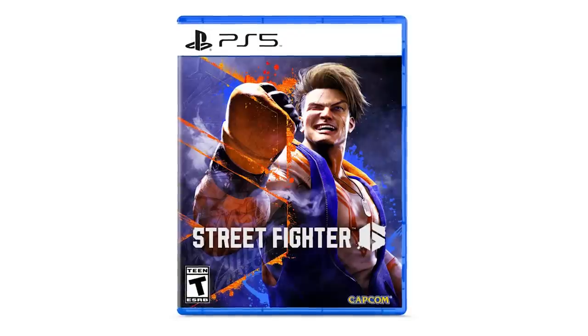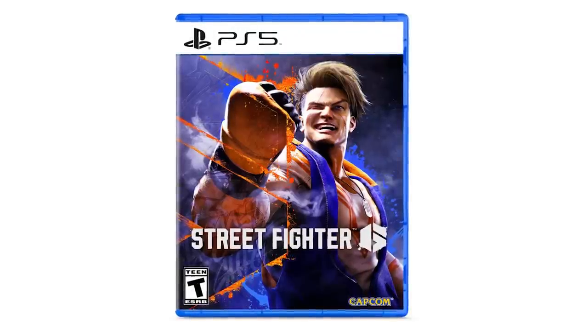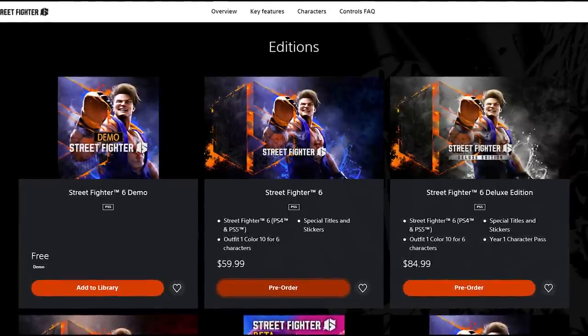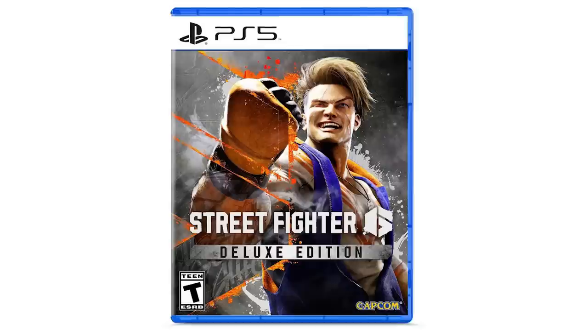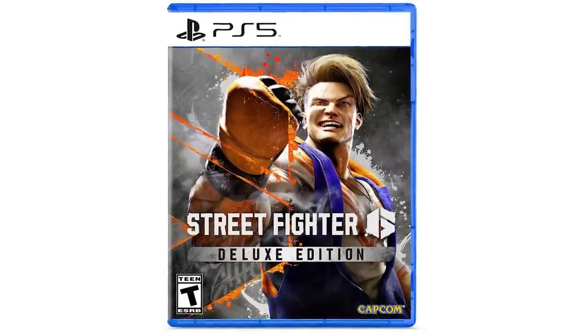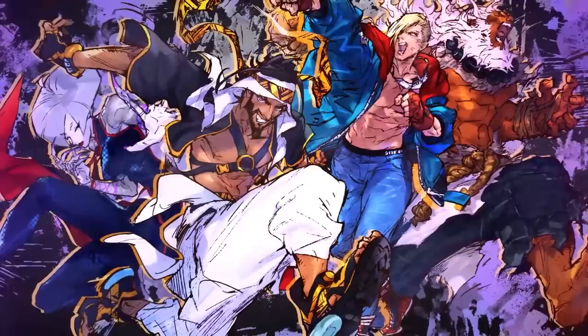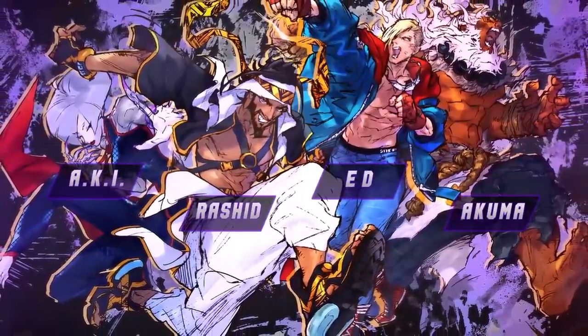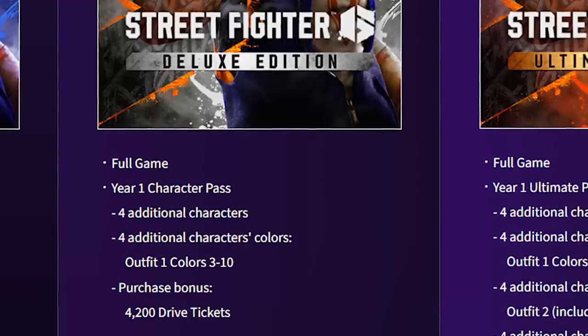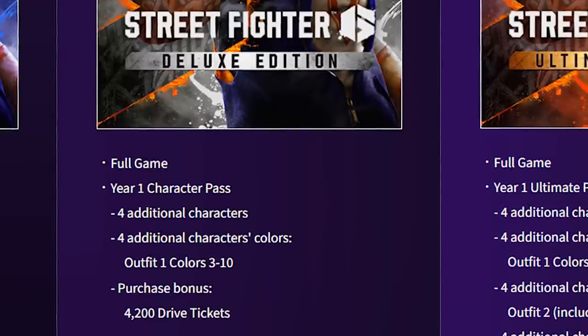The standard edition will cost you $60 and is available to pre-order at major retailers. Street Fighter VI also comes with a free upgrade from PS4 to PS5. The deluxe edition will cost you $85 and comes with a bunch of goodies, most notably the year one character pass. With the pass, you get those four additional characters as they release and new outfit colors for them. In addition to the year one pass, you can get 4,200 drive tickets, the in-game currency.